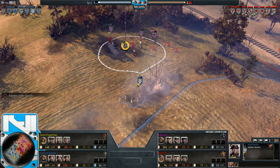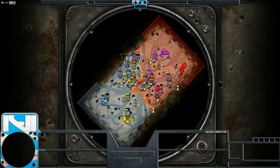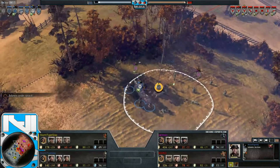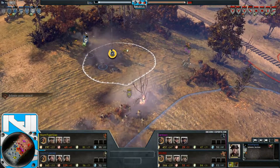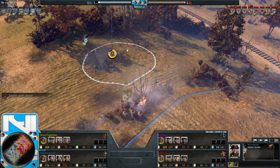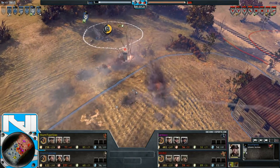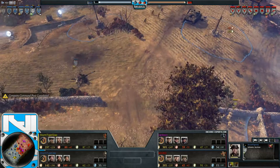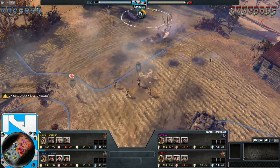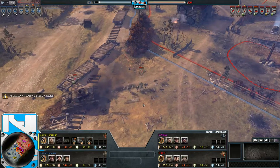Worth noting: Axis have a very good position on the map right now — they've got both VPs, comfortably sitting on their munitions and fuel. Allies aren't even really making an attempt for the fuel on the right-hand side, and they've lost control of the left-hand fuel too. Axis are going to get a pretty big boost into the mid game. One of the whole benefits of the allies is that you tech up quicker than Axis counterparts, so giving Axis double fuel is going to be costly for the Sturmtigers.